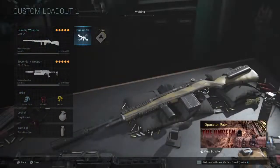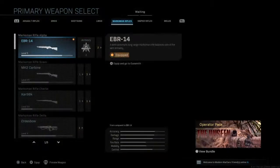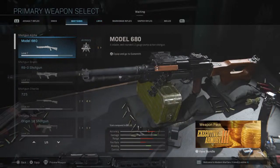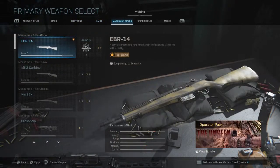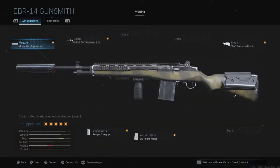Alright, so here are the classes I'm going to cover: shotgun classes, light machine gun, and marksman classes. First I'm going to start with the EBR-14. The class setup is: Monolithic Suppressor, 22.0 barrel, Ranger Foregrip.